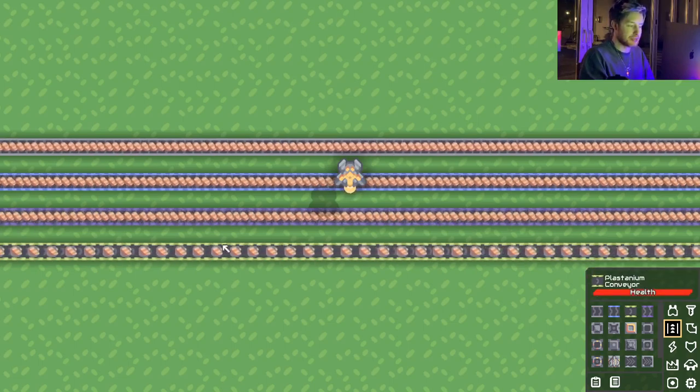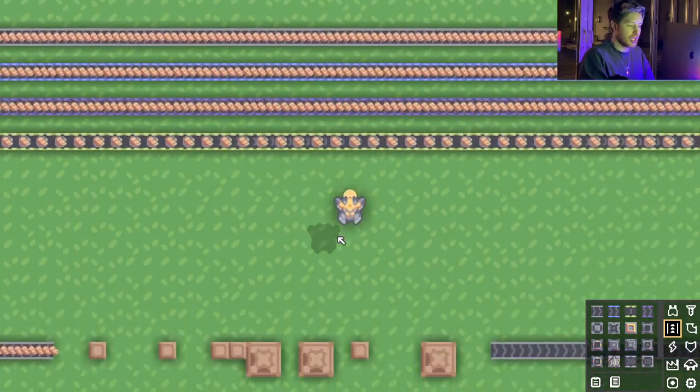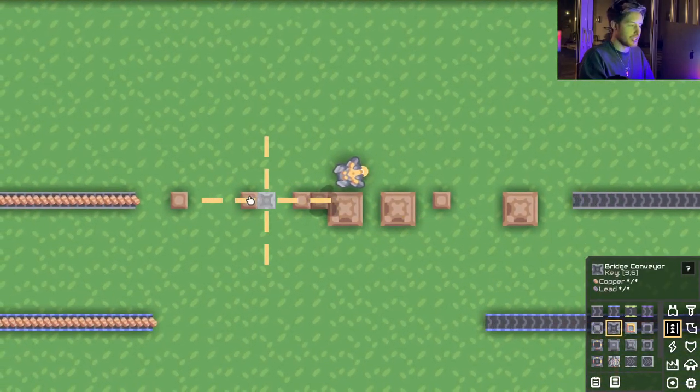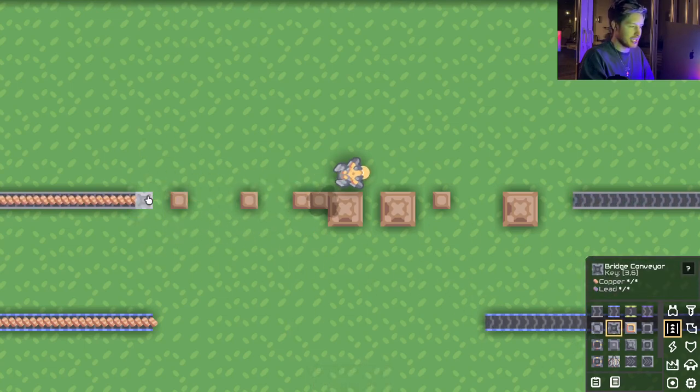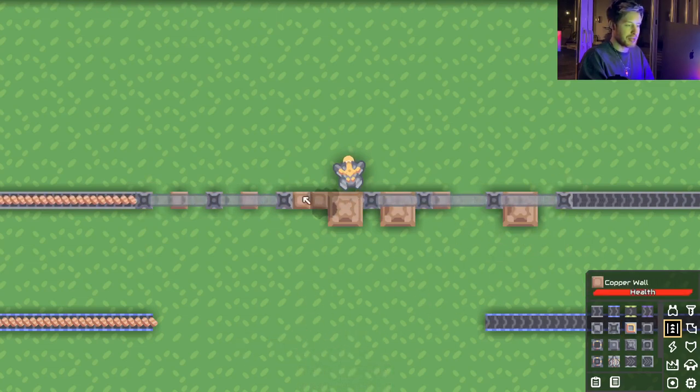Each conveyor belt has batches with 10 items in each one. If we need to jump over anything, we can use a bridge conveyor. Click and as long as it's within range it'll start to build the bridge. As a quick tip, you can click and drag to connect a bridge.